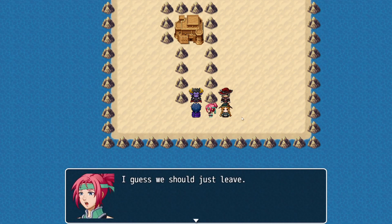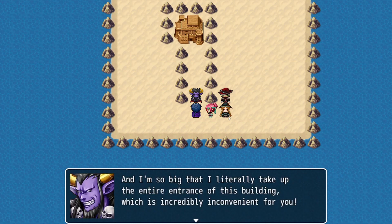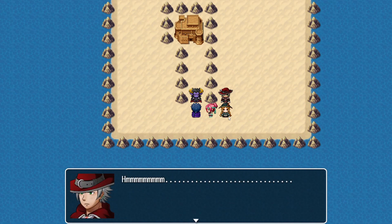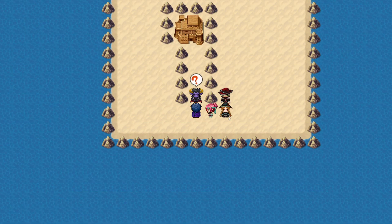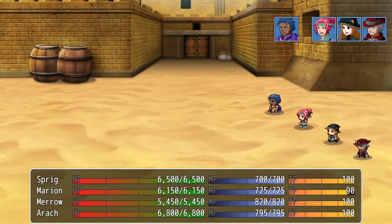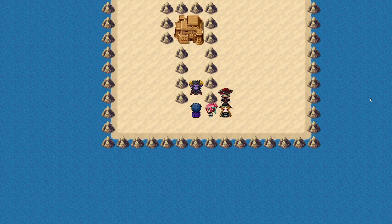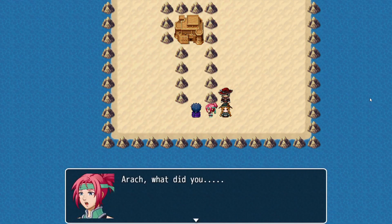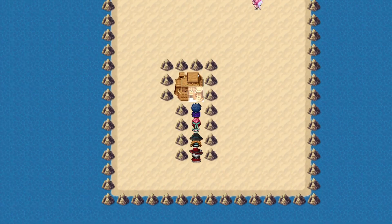Outside Stimfy Station there's a large NPC blocking the entrance. After some dialogue — including an Anchorman reference: 'Boy, that escalated quickly, that really got out of hand fast' — we challenge him. He's down to 1 HP and he peaces out. No experience, but now we can access Stimfy Station. The party notes he was clearly bluffing.